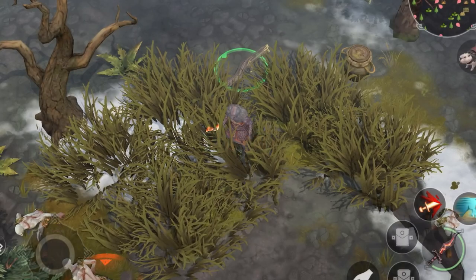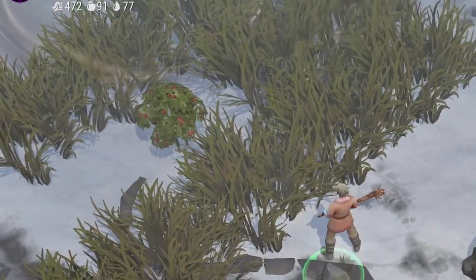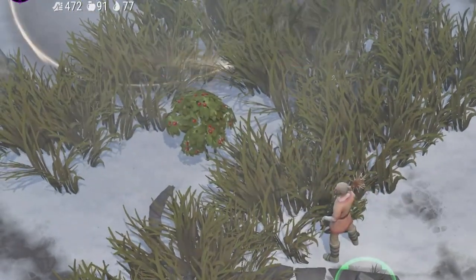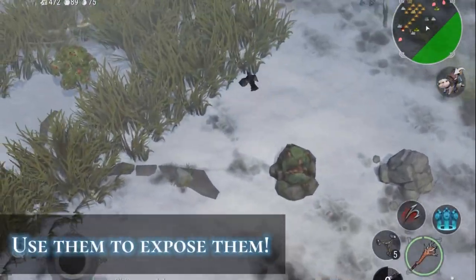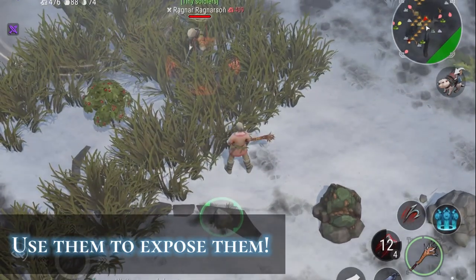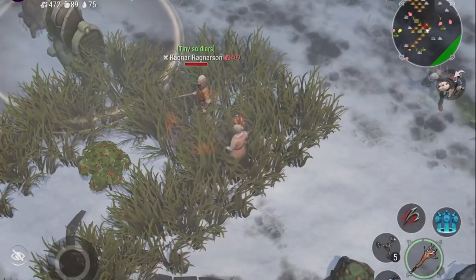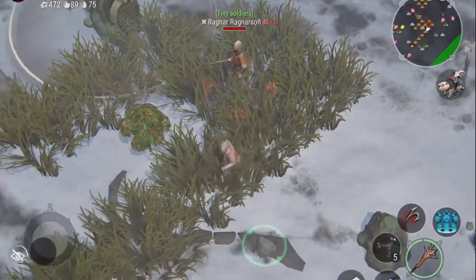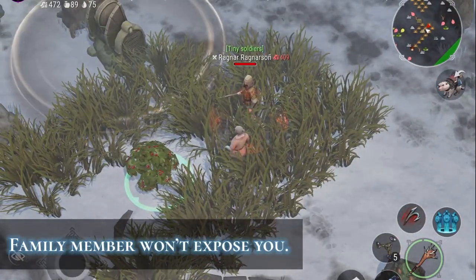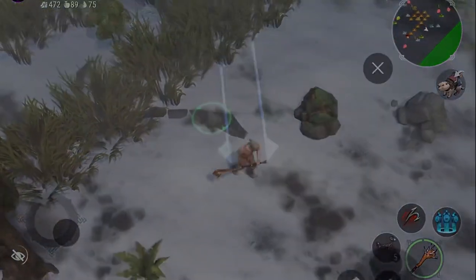Bushes can help you stay hidden. If you move, enemies can see the bush moving. Be careful — you can't attack them until you are near them. You can use gadgets or skills to expose them. Also, if your clan members and enemies are near you in the bush, you both get exposed. Even clan members can expose you, so try to separate if that happens.